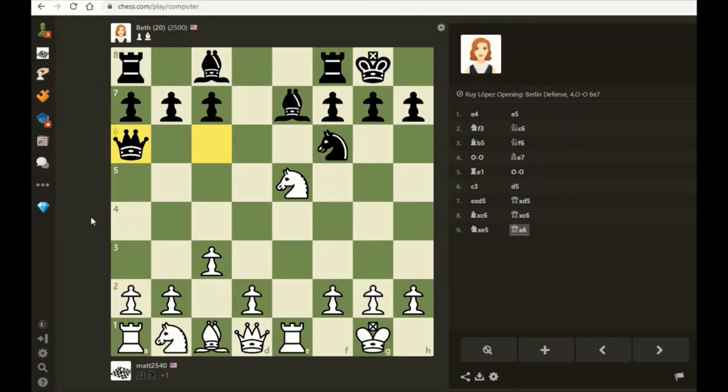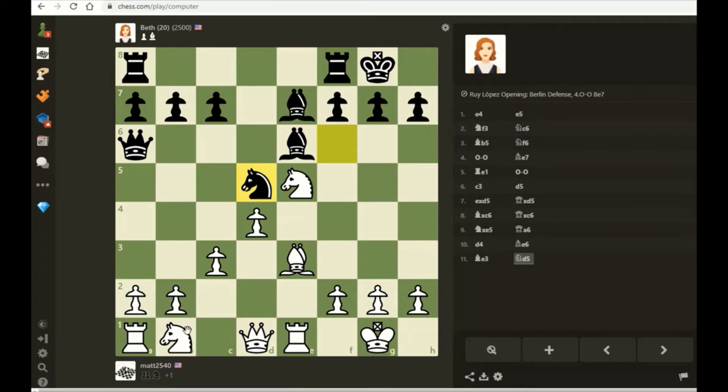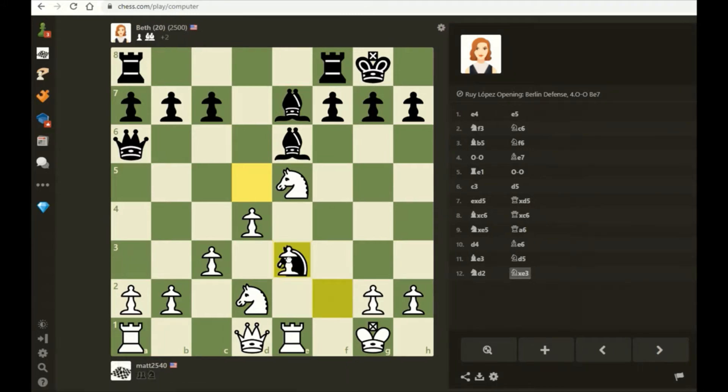a6 is not a wonderful square for the queen. You can see she really does not have a whole lot of compensation for the missing pawn. I'm just going to play d4 and prepare to bring out my pieces, also grabbing some space in the center. One idea that could cause me trouble is pawn to c5, trying to rip open the game while my pieces are still undeveloped. I'll play bishop e3 to restrain that, and now I just complete my development. I'm recapturing at the pawn to give my d4 pawn some extra reinforcement in case she plays c5.